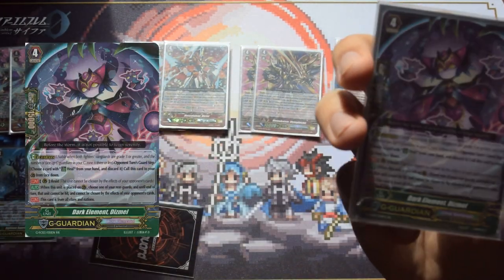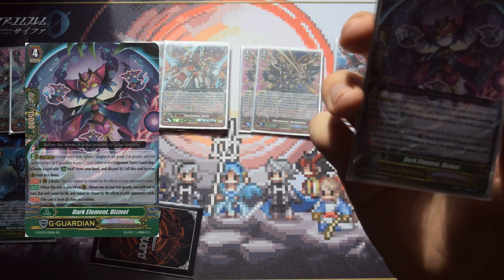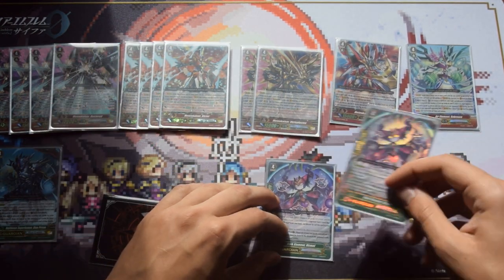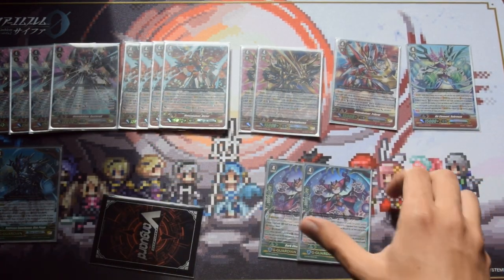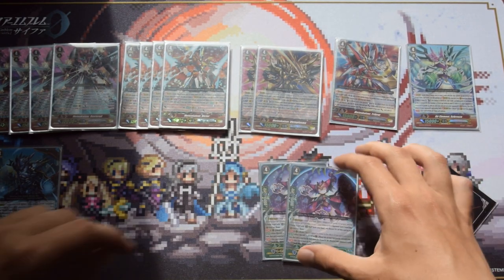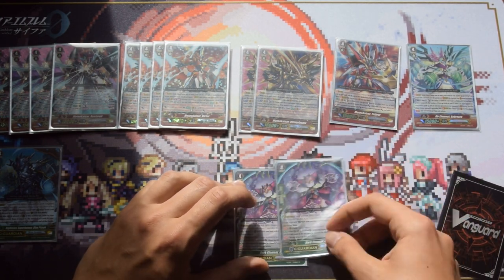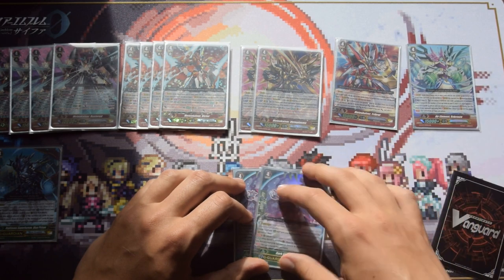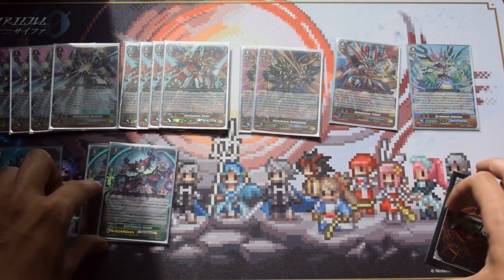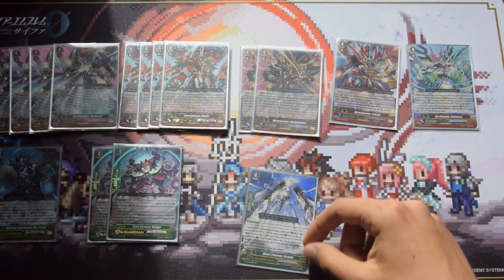Next we run two Dismals. Dismal's skill is when you guard with her, you can choose one of your rear guards and until end of turn that unit cannot be chosen by the effects of your opponent's cards, and she also has resist. This is a really good card because you want to protect your Sazandas from getting destroyed. You can guard with Dismal even when guarding the vanguard, just to protect Sazanda — though global effects will still hit regardless.